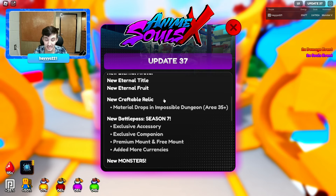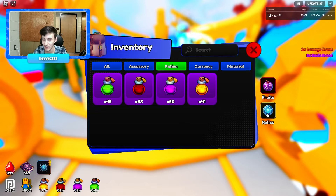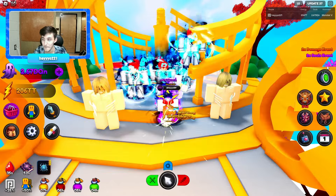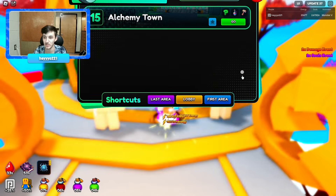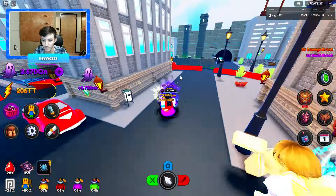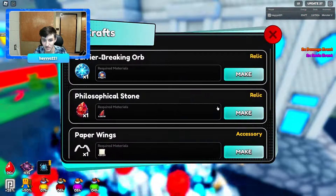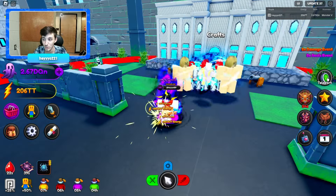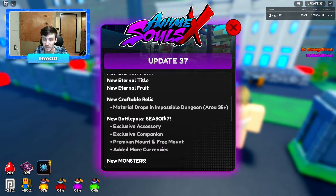The craftable relic is still not done yet. I might know what it does but I cannot share. It costs a bunch of materials at the crafting area — 750, 1000, 1000. I believe you get the materials from Impossible Dungeon, so it takes forever.